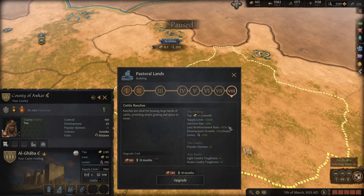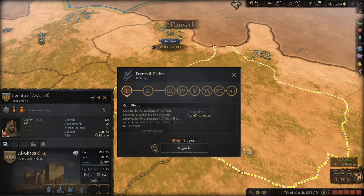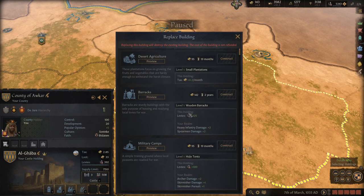Homesteads are actually pretty worthwhile buildings — they give a good supply limit and garrison rate. The big thing is they provide levy reinforcement rate while also giving both a levy and a tax base. There are other choices obviously: if you want pure levies, barracks are great, as are military camps.